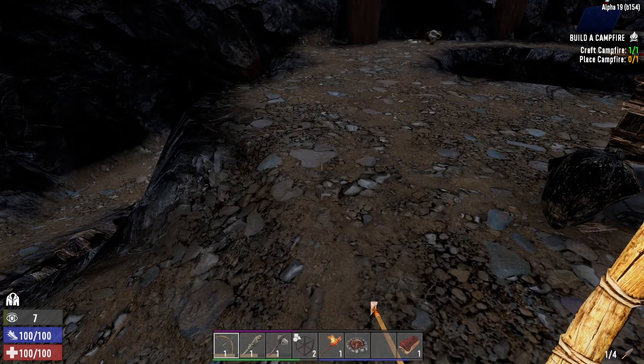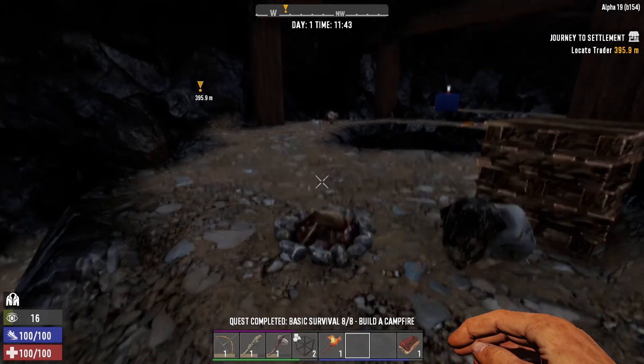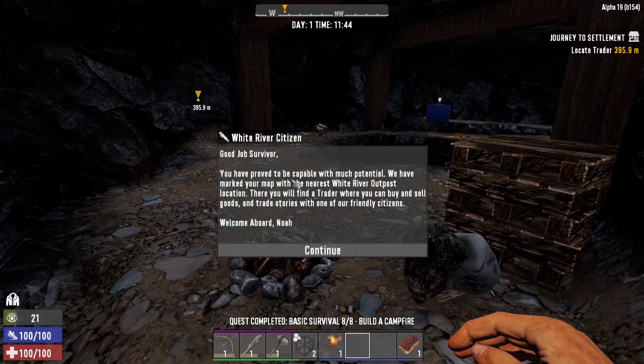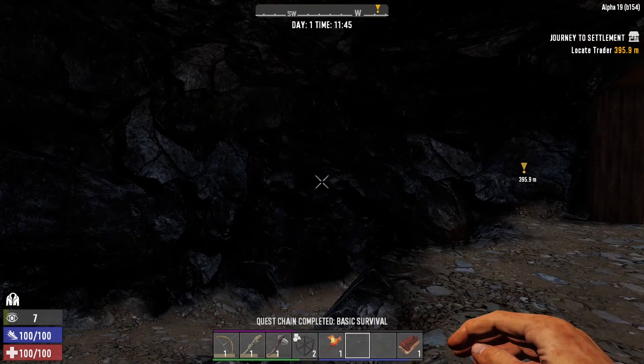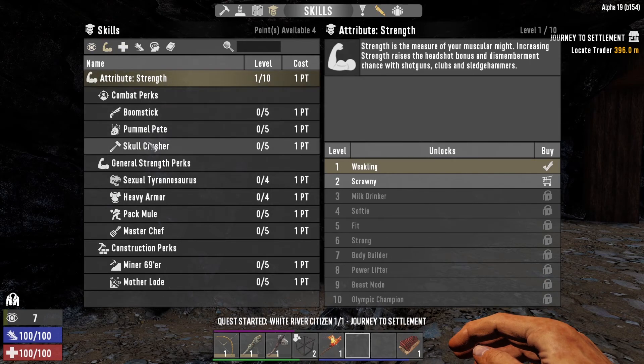Let's go ahead and finish up this quest. Does this give us a skill point if I do this? There we go — skill point! We are going to go with a little bit of strength. We're going to get that strength going, skull crusher.